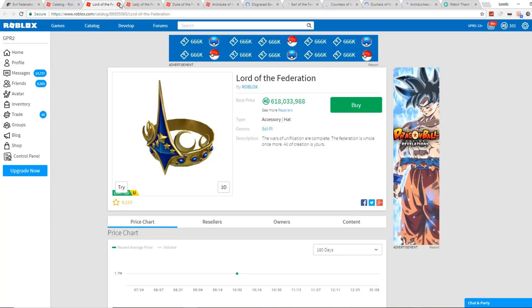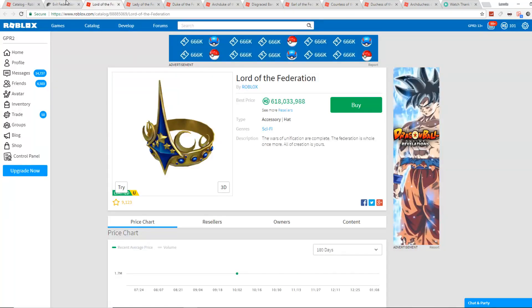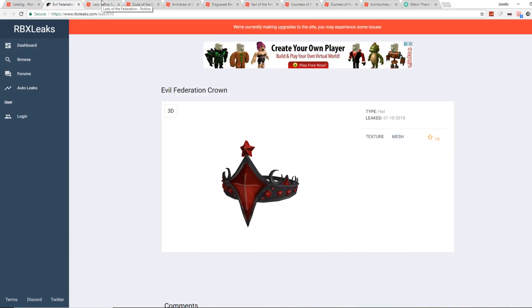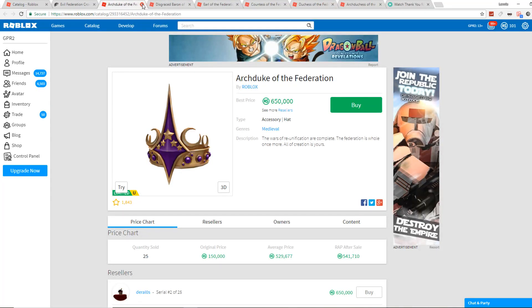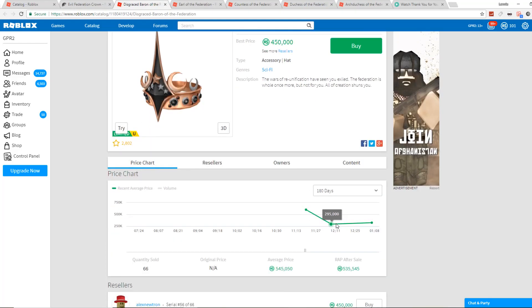We'll start off with Lord of the Federation — not cartoony at all compared to this. The cartooniness level is just through the roof with the Evil Federation. The Lady of the Federation has a little more cartoon maybe in one spot, but that's really the only area. The Evil has a lot more of a cartoon feeling. The Arc Duke is very clean and sleek as well.